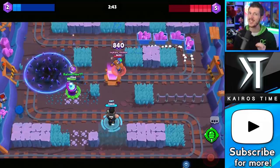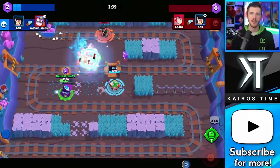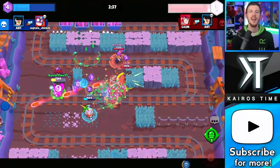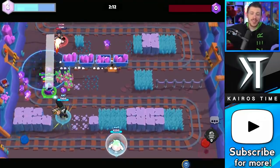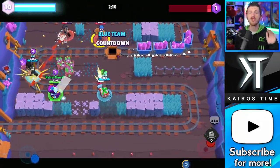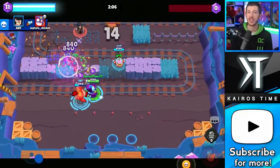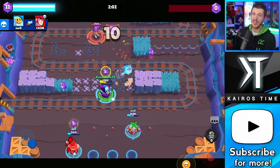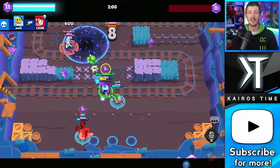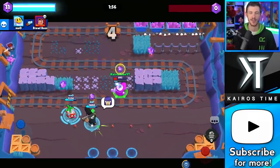Spike can still hit Brawlers from behind walls without Curveball, but he hits way more often with it, which is why it's part of my best build for him. For his gadget, I definitely think the Life Plant is the way to go — seriously, like 100% of the time. It's so good. It counters a lot of Brawlers at any range because it forces them to waste shots on it, and Spike can continue attacking right through it. And because of its healing effect, it's not even totally useless against Brawlers who can pierce through the cactus.